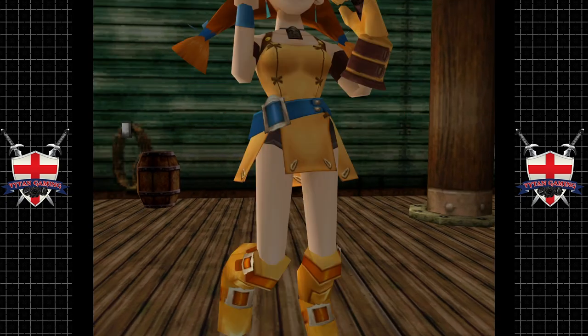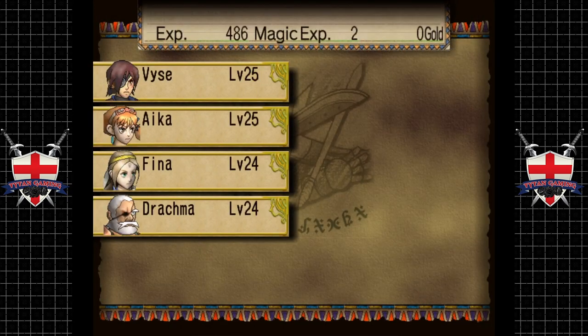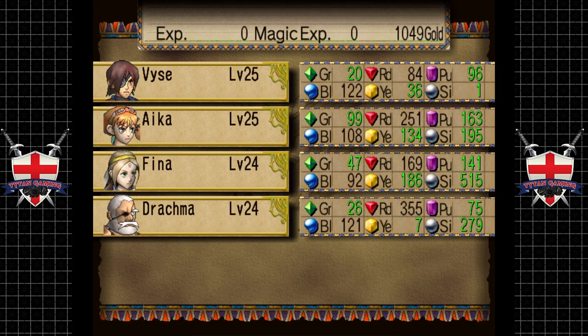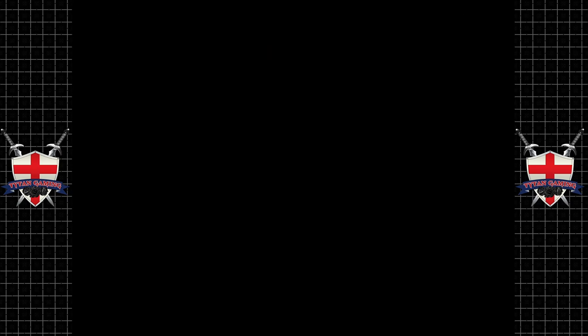I don't remember him being that easy — I didn't think any of those guys were. But I'm not complaining. We didn't get a lot for killing him though. We've got a cham, red sardis and flying fish — which, yay, I guess.